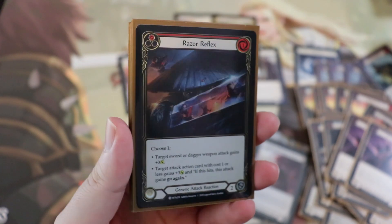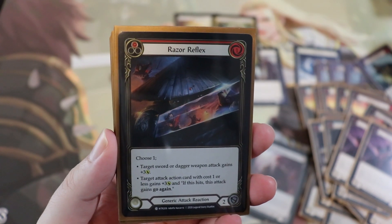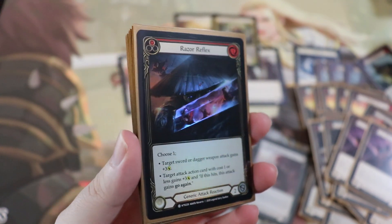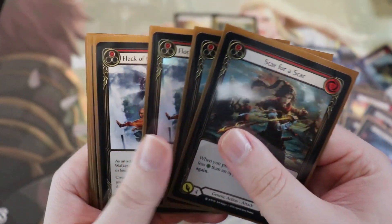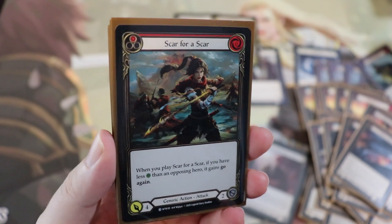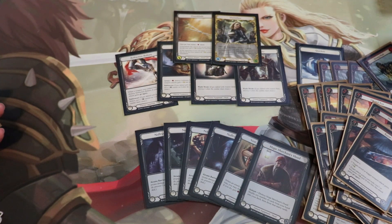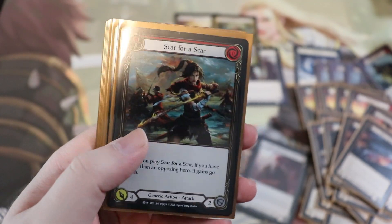Next up we have Razor Reflex — a one-cost plus three on a sword or dagger, or plus three on an attack action card with cost one or less. If that attack action hits, it gains go again, which is great. Keep in mind we can use this on our attack actions. We're not running very many attack actions in the deck, but the ones we have are sweet. First is Scar for a Scar — zero cost, four attack, and if you have less life than your opponent it gains go again. I like saving Scar for a Scar for the end, so if they over-block the Dawnblade, you can pivot to Scar for a Scar. We're running two of these.